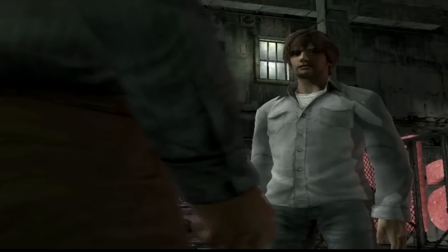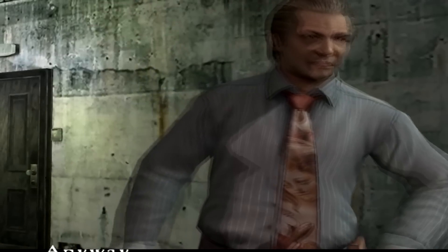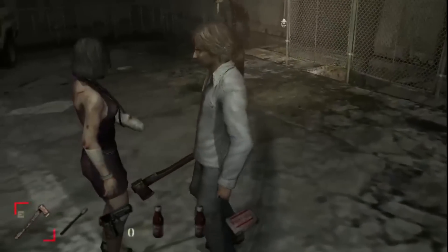Victim 19 is Richard Braintree, who you meet a few times in the game, and he is a unique ghost, being able to walk around and also teleport all around you.